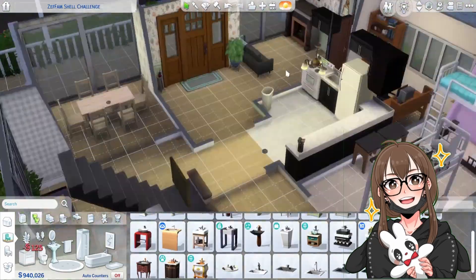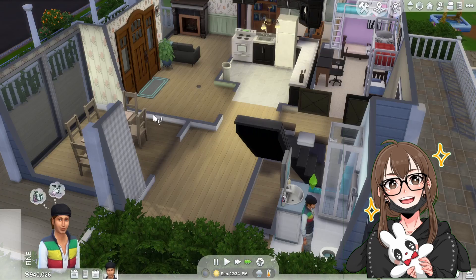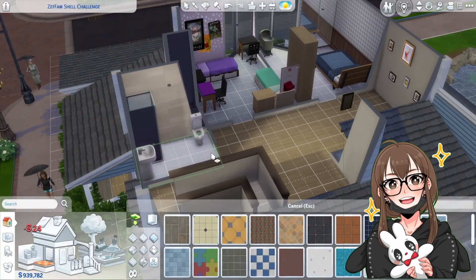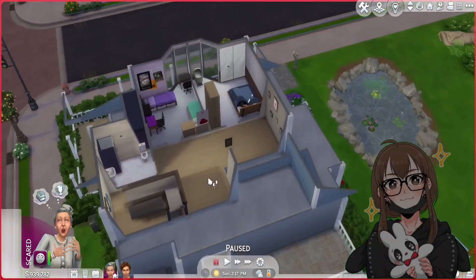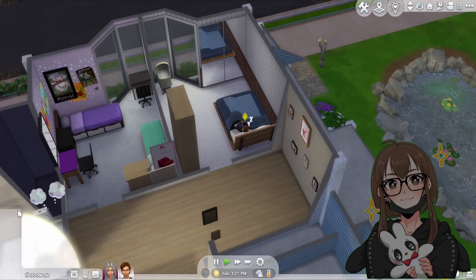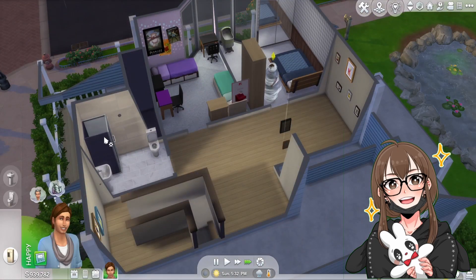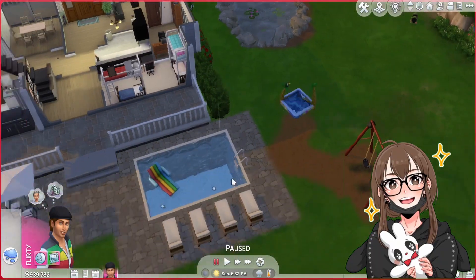I had to go back and change the desks and stuff in the children's room. Here you can see me adding the description stuff - it doesn't show the custom content thing in the actual gameplay anymore, but it does in the gallery. So you can have no custom content, or you can have it.